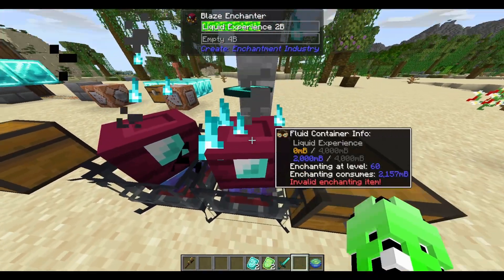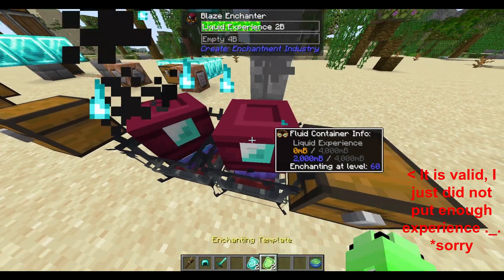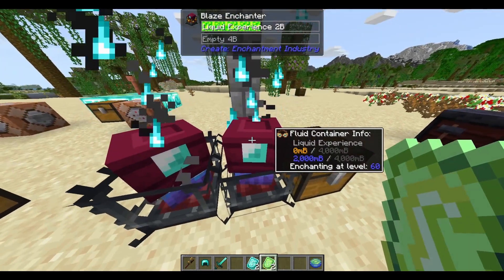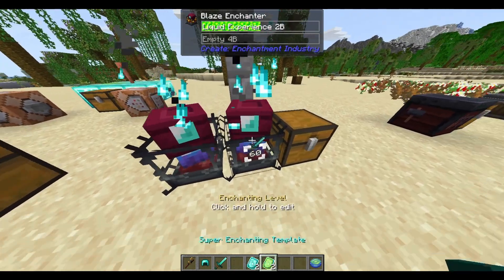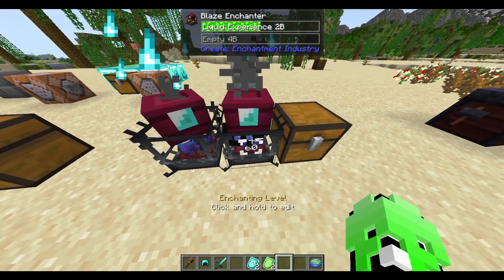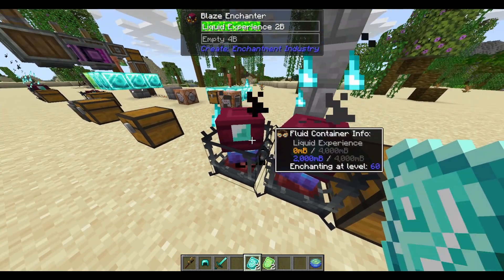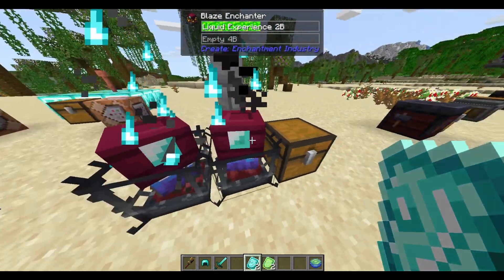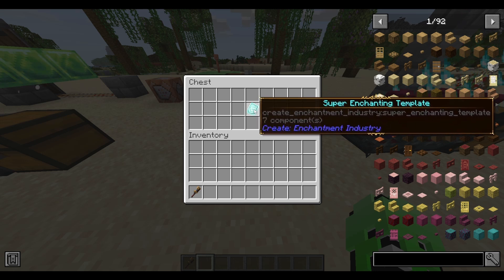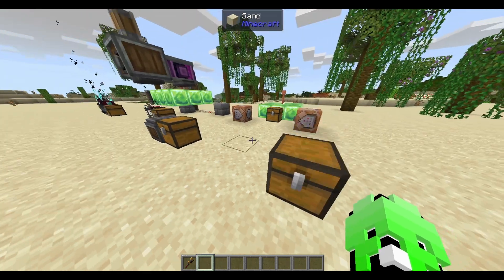You'll notice that when you now try to click an item on it, it will say Invalid Enchanting Item, so you can no longer do your normal enchanting when it is in Super Enchanting mode. This goes the same with your Enchanting Template — even if you set a filter, it will no longer accept your Enchanting Template. What it actually works with now is the Super Enchanting Template, so let's take a look at how it works.